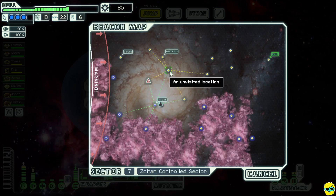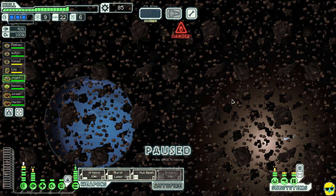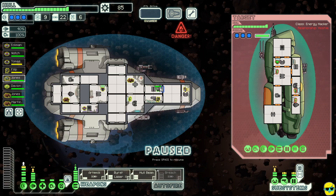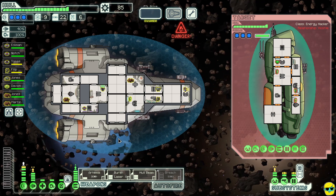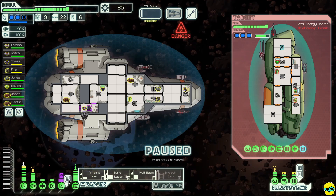I'd like to get to this distress beacon if we can but it doesn't connect to anything good, so I'm going to go up here. Oh boy — asteroid field with a huge Zoltan ship! They hacked us — they hacked our hacking immediately. All right, fair enough.